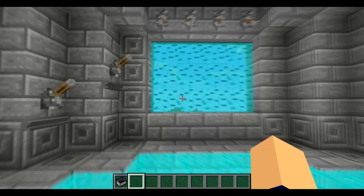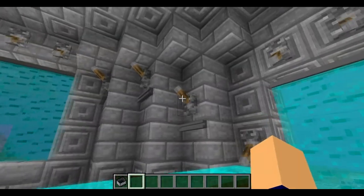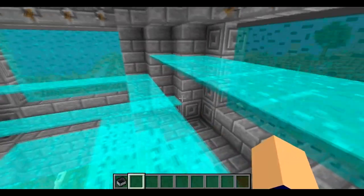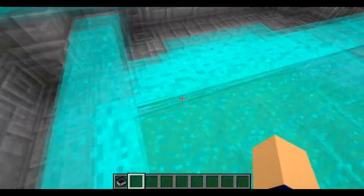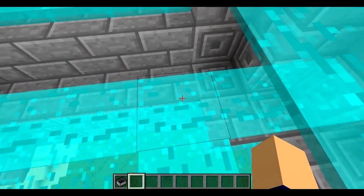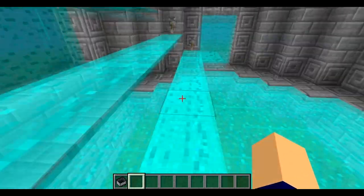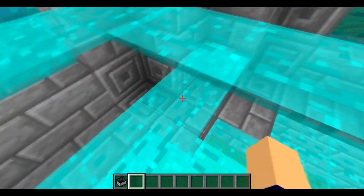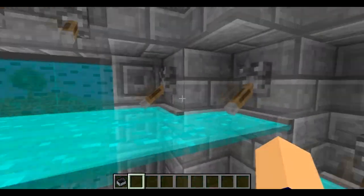Another cool thing about the bridges is you can kind of make stairs out of them. You can make stairs and you can jump over them and stuff like that. And they connect, but once they touch other blocks, they cut off. This one was turned on after this one, so once it hit this one it doesn't go through. This one was turned on before, so it goes all the way to the wall, which is pretty cool. So that's the different things you can do with the bridges.